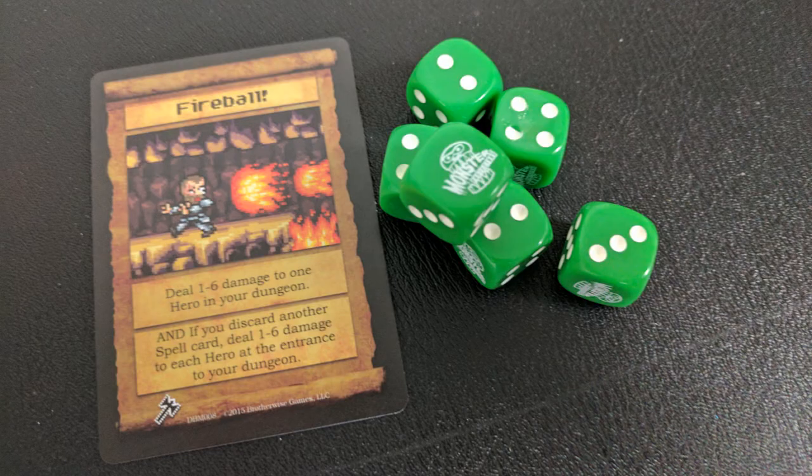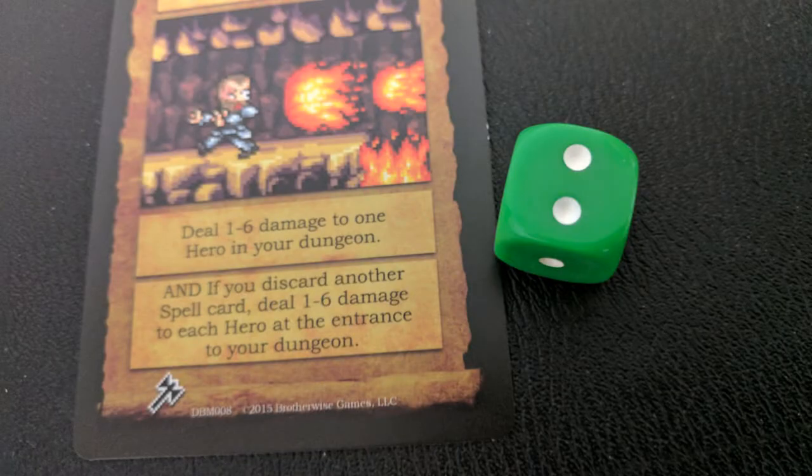The expansion packs also have dice cards. Dice cards allow you to actually roll the dice. I went out and found green gamers dice to match my Boss Monster green. A card might say it'll roll damage one to six — for example, if you blow up a room while a character is in it, it'll deal one to six damage and you roll the dice to deal that damage to that character. Going forward, some of these expansion packs will require both dice and counters.